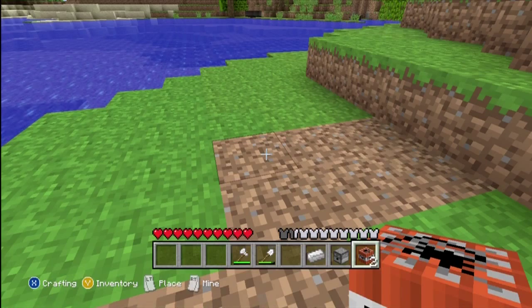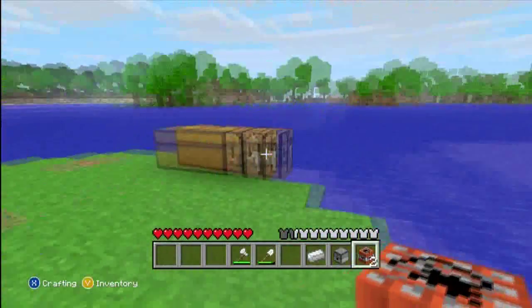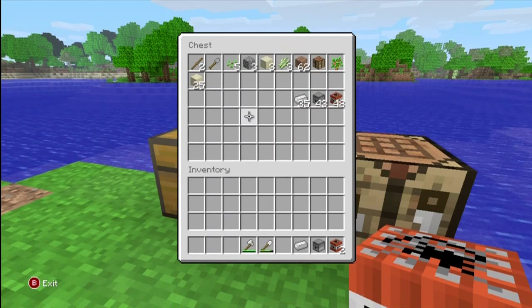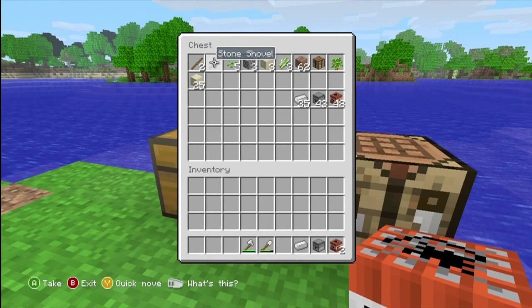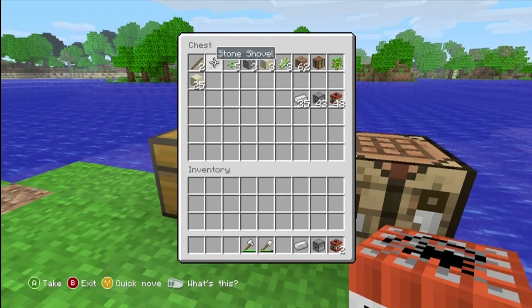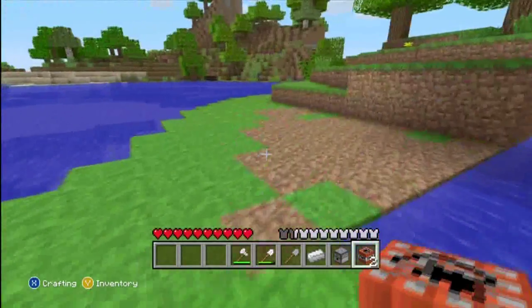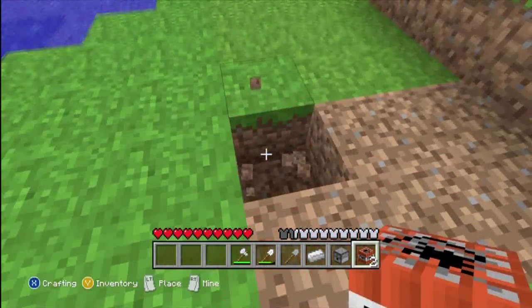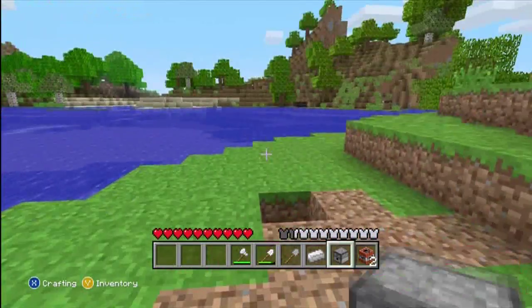You can stack things like TNT and whatnot. If you look in here you can see there's 48 TNT. Things that you can't stack would be like shovels and stuff — it might actually work with shovels too. But first, what you're going to need is TNT and a dispenser for sure.